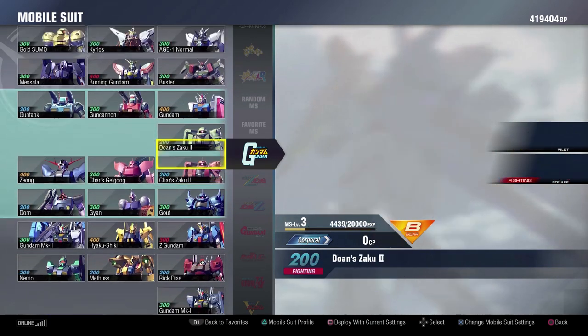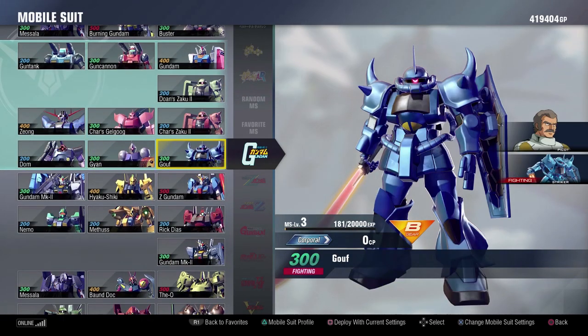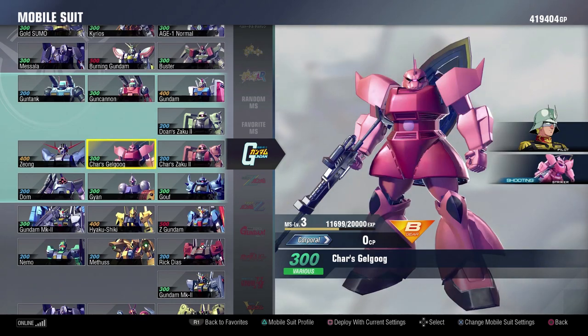First Gundam I think was done fairly well — winning representation. I don't think there's really too much that we're missing. I would have liked maybe one more suit, like a mass production Gelgoog with a different moveset, or Johnny Ridden's Gelgoog, or maybe even Anna Velgato's Gelgoog as a playable suit. But I think what we got for First Gundam is pretty good, and I'm relatively happy with it having now played all of them.